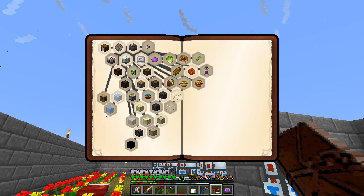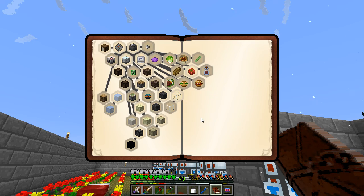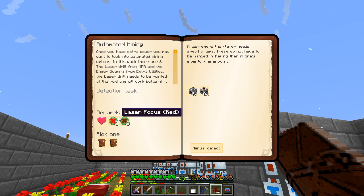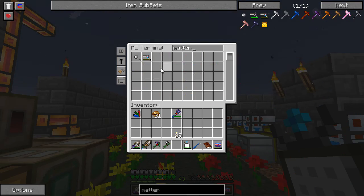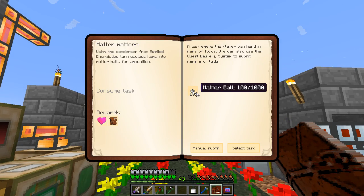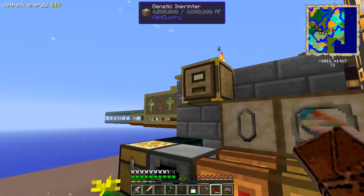We can just get clouds from up there — iceberg tree, right. We gotta make a laser drill and a laser drill precharger at one point. We get brown and red laser focuses. Mana matters — wow, we were one matter ball short of that. I think we have the matter ball actually. Yeah, we have a few. Oh, that's a thousand, not a hundred — I was off by a factor of ten. Never mind.